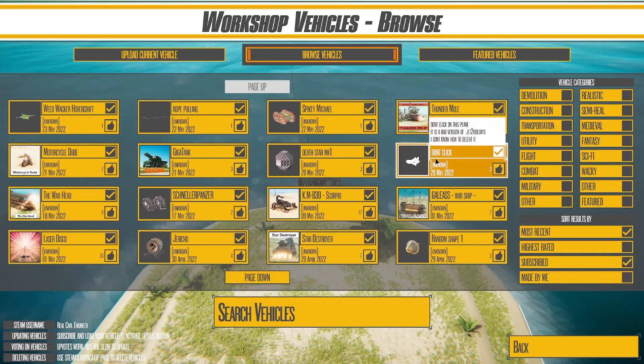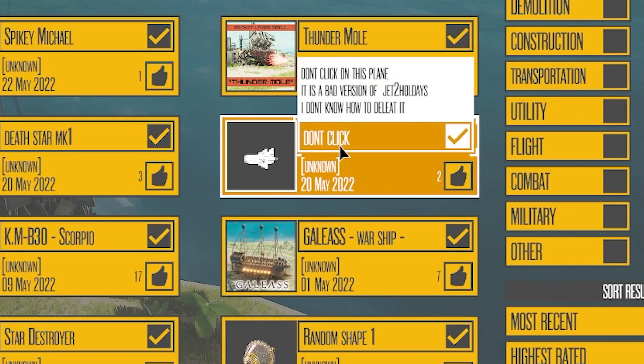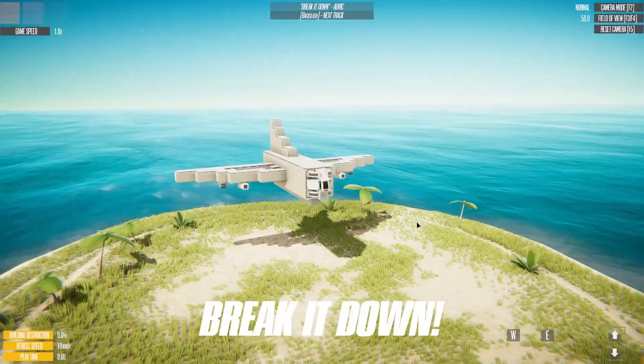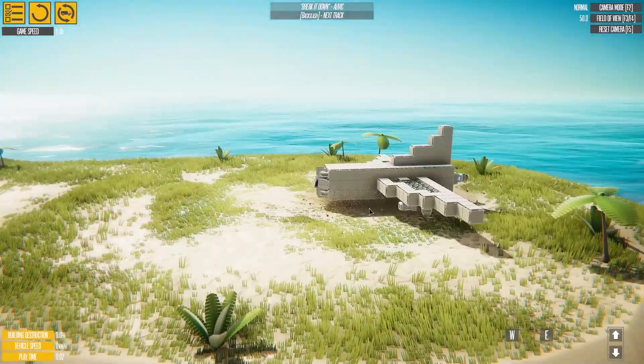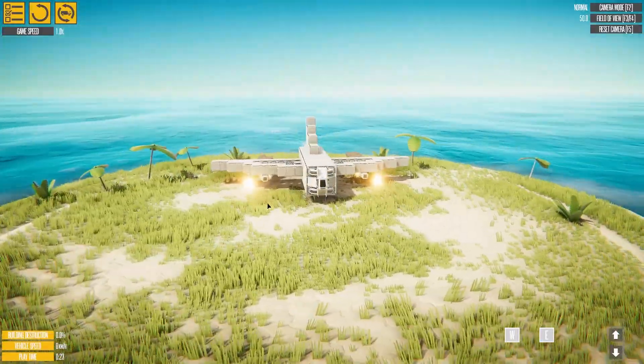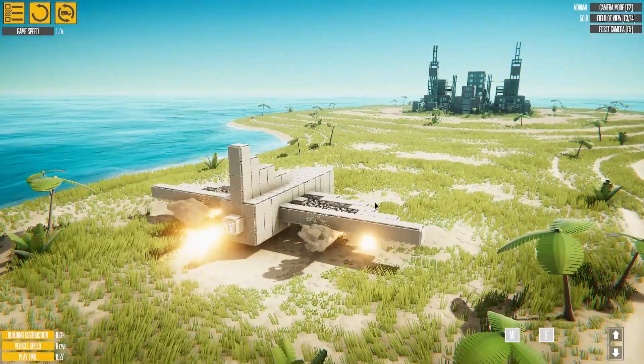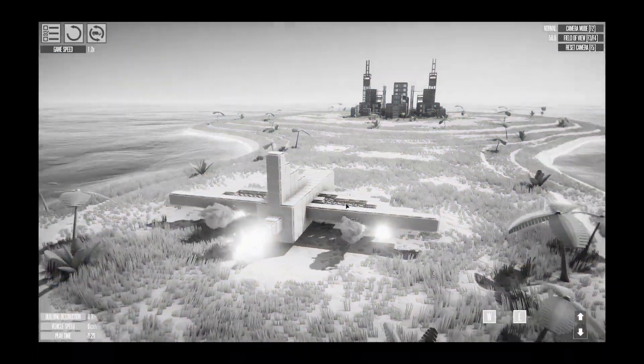Next up, we got this one — I downloaded it because it says 'don't click.' Don't click on this plane. It is a bad version of Jet 2 Holidays. I don't know how to delete it. Well, there it is. Jet 2 Holidays — they're pretty cheap. Do they have the quality? That is the question. This is all it does. It's probably as reliable as Jet 2 Holidays. No offense to that company, but I haven't heard the best of things from them.